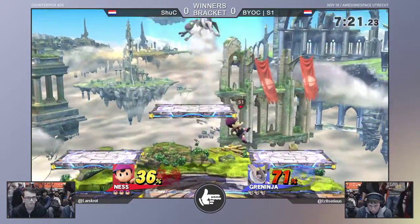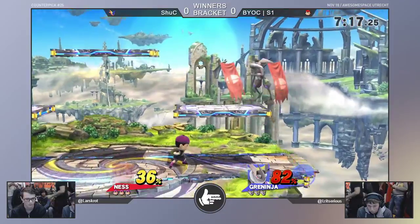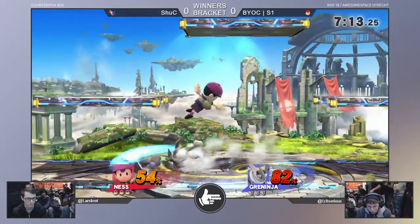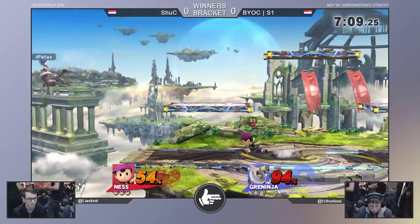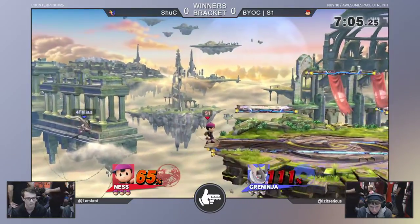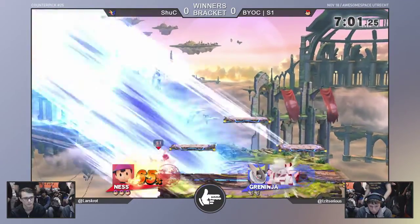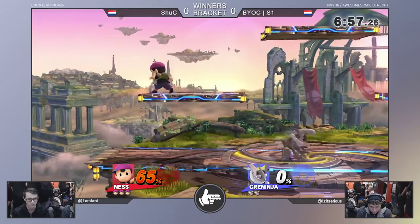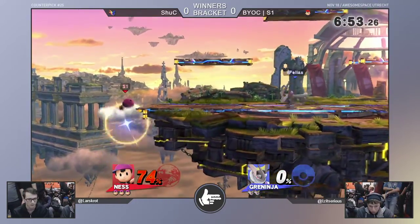Let's see if S1 can get a combo going here — catch the landing, gives him an up air. Shuck backs into the corner, fights his way out. One thing you'll see S1 do a lot in close-quarter combat against Greninja: Greninja really likes to rely on his jab, and jab two is shield-grabbable on reaction pretty much, so that's something you're gonna see S1 do constantly.